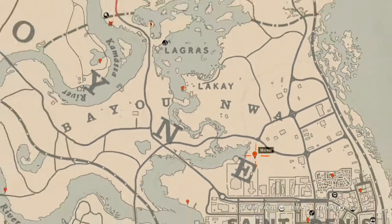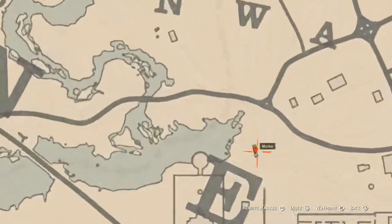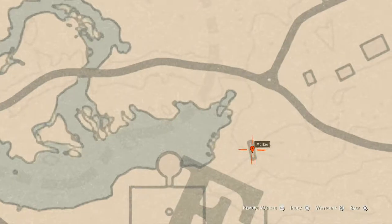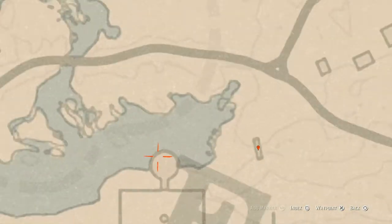Let's go to our next marker, which is above the 'E' of Lemoyne. Right here at this location you will get a random coin. This random coin is underneath the bridge — come underneath the bridge with your metal detector and that's what you will get.